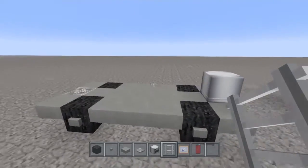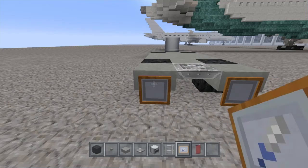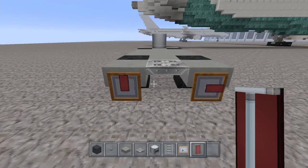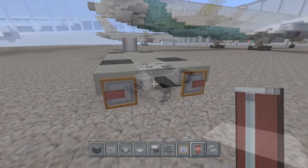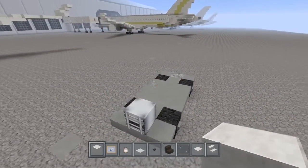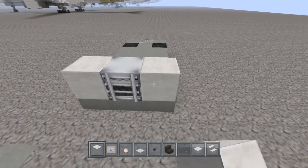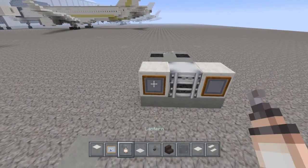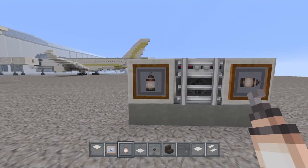Now let's go to the back real quick with two item frames right here and a red banner inside, and I like to turn this banner like this. Now right here on the front we're going to be using the polished door right. You can also use the quartz if you like. I'm going to place the item frames here with the lanterns in here and I'm going to turn the lanterns like this.